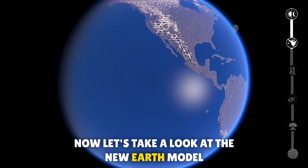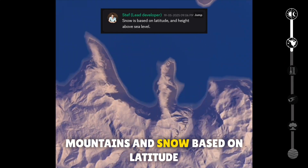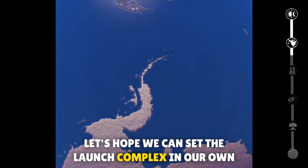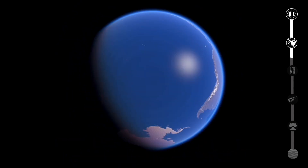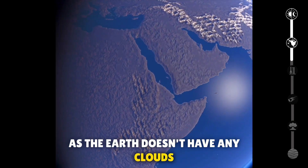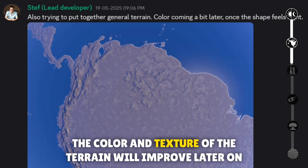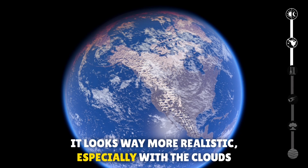Now let's take a look at the new Earth model. It now features an accurate world map complete with mountains and snow based on latitude. Let's hope we can set the launch complex in our own country or make our own launch complex anywhere we want. I believe this is a demo video as the Earth doesn't have any clouds. The color and texture of the terrain will improve later on, and it looks way more realistic especially with the clouds.